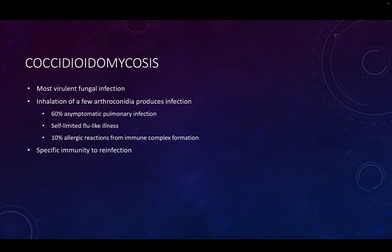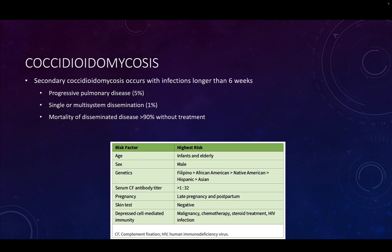You do mount a specific immune response to reinfection, so once you've been infected, it's unlikely you would be reinfected. Patients can develop a chronic type of infection when the infection lasts longer than six weeks. In those patients, we can see progressive pulmonary disease or single or multi-system dissemination. Once the disease has disseminated — once the fungus has gotten out of the lungs — without treatment, the mortality rate is about 90%. This is a very virulent fungal infection.